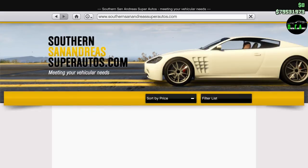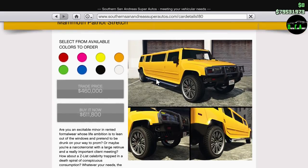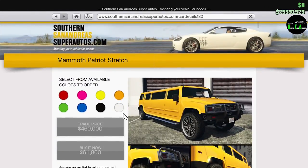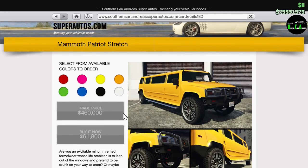What is the credits mister? Because we're looking at the Mammoth Patriot Stretch, also known as the Hummer H2 limo. This is actually a personal vehicle, just like a normal personal vehicle — a sports car, a Prius, a supercar — it acts the same as a Sand King or anything like that. The base price is $611k, and the trade price is $460k after doing submissions.